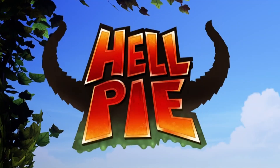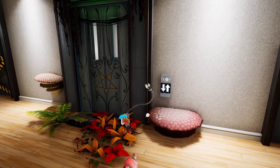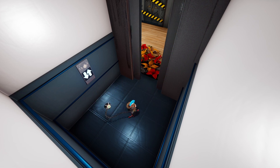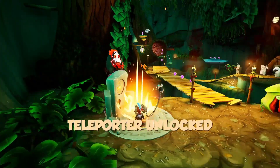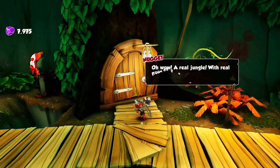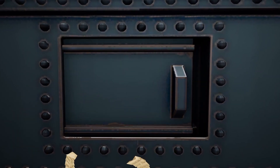Hell Pie is a self-described obscene 3D action platformer and collect-a-thon, and the third title from German developer Sluggerfly, who previously released Ben and Ed in 2015 and Ben and Ed: Blood Party in 2018. While Ben and Ed and its multiplayer successor were respectable first attempts at 3D platforming, Sluggerfly looked to do something new and fresh with Hell Pie, while maintaining their signature crude humor and comic violence and looking toward more traditional platforming.